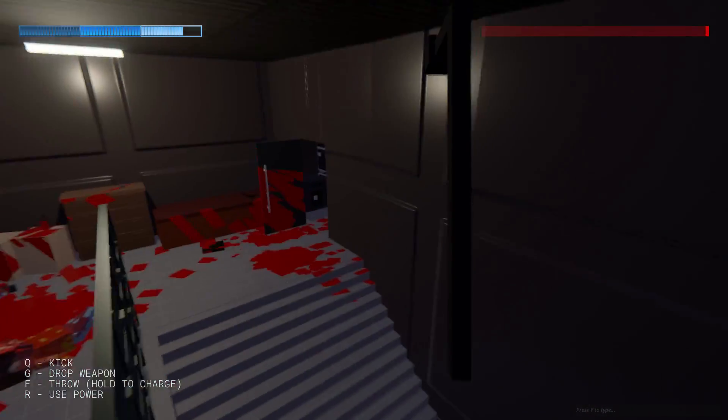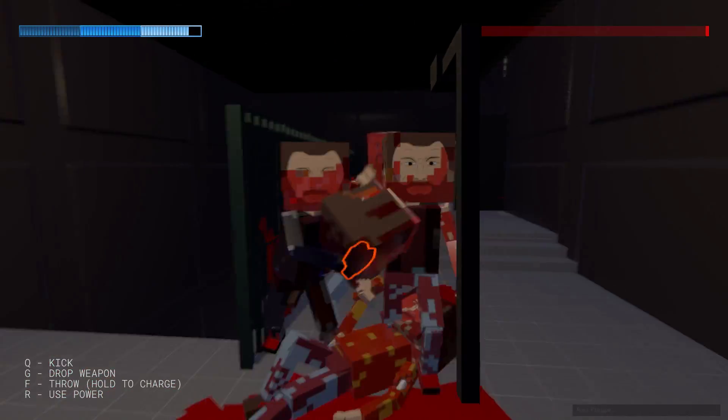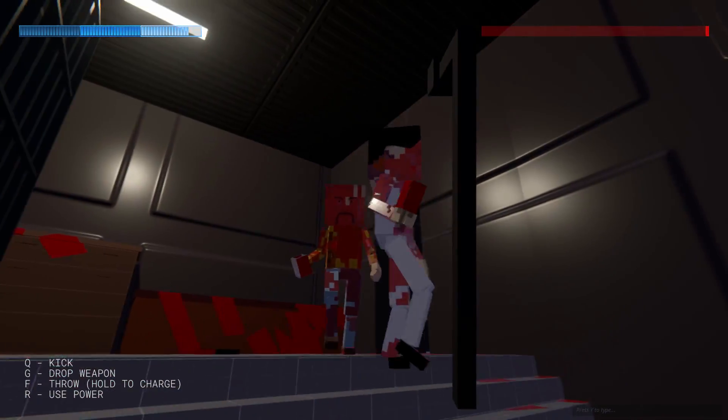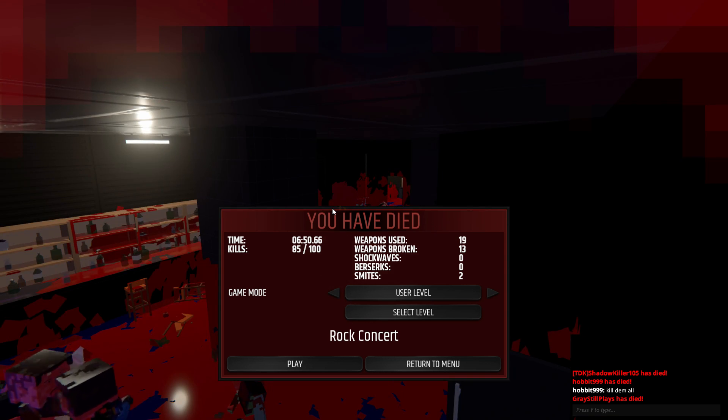Oh, kill them all — I'm trying. Okay, that was a little close. Come on, baby — give me that smite ability. No. 85 out of a hundred kills. That was actually pretty fun. And now everyone's just slap boxing each other to death.